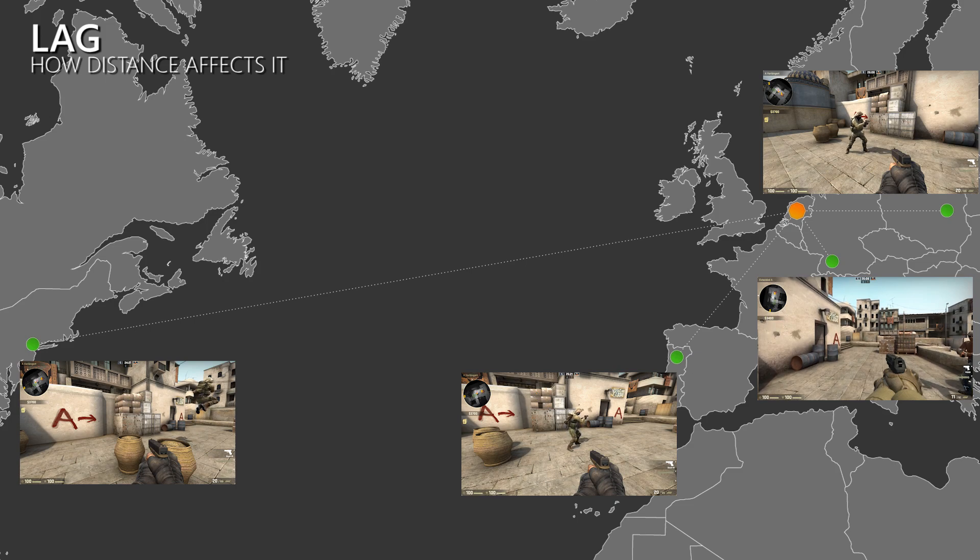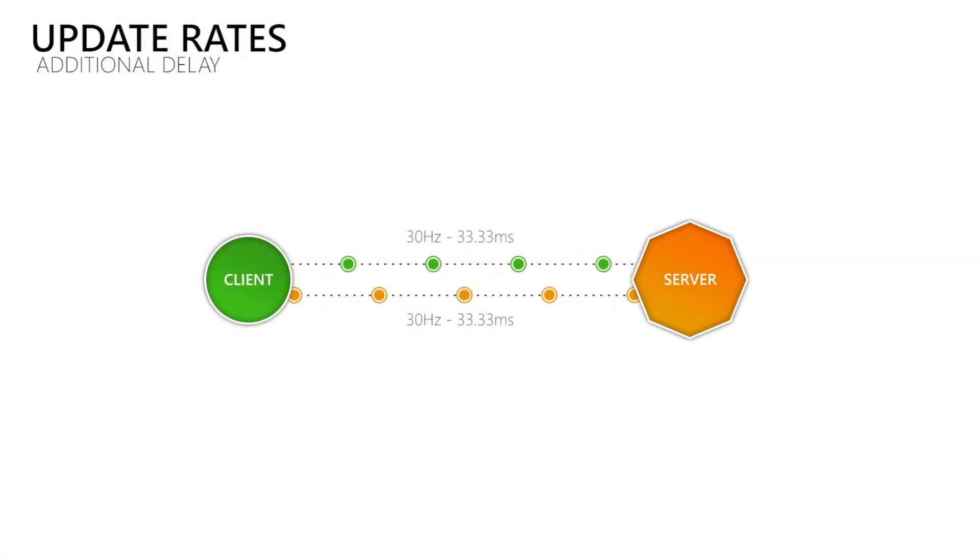So the distance between our client and the server defines how long it takes data to travel between them, which means that our lag cannot get lower than that since we would have to break the laws of physics to speed up the electrons or photons used to communicate with the server. What adds an extra delay on top of the travel time of our data is how frequently we send and receive it. When we send and receive updates 30 times per second then there is more time between the updates than when we send and receive 60 updates per second, so by sending and receiving more updates per second you can decrease the additional delay added on top of the travel time.